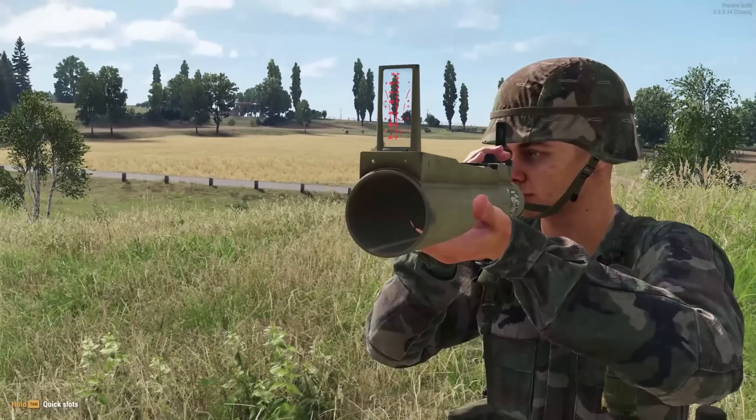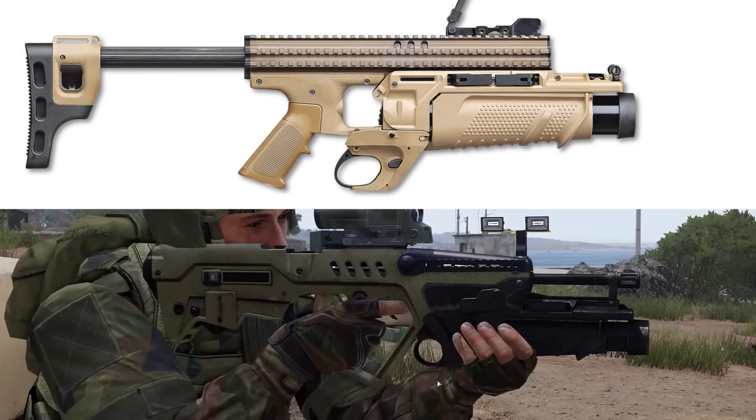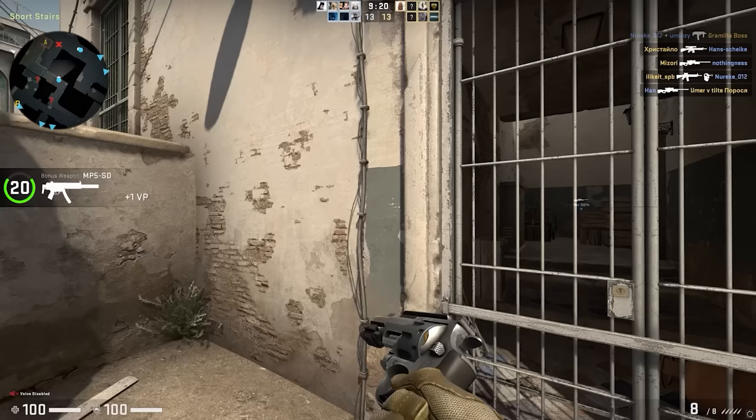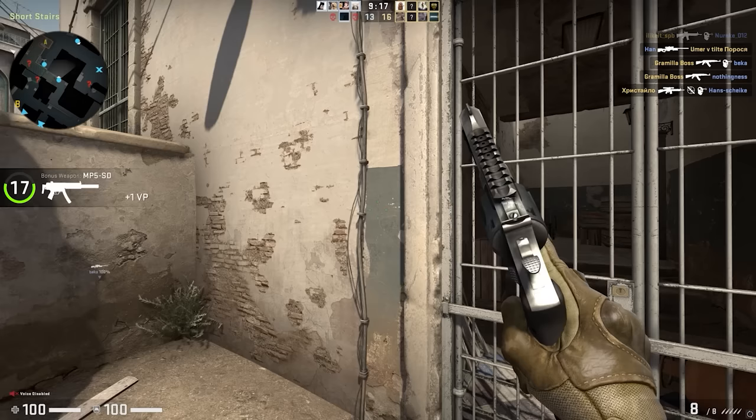It looks like they're not yet modelling the actual rocket inside the tube, but you're only going to spot that if you go into photo mode and look down the front, or stupidly stand in front of your teammate and look down his anti-tank weapon. Make sure to check out our previous episode on the firearms of Arma 3, and while you're there, subscribe for more videos just like this. And if there are any other games, guns and mechanics that you guys want to see Jonathan break down, let us know in the comments section below.